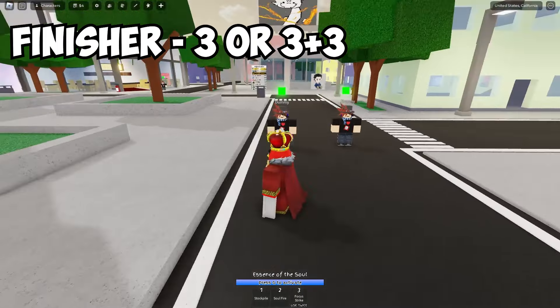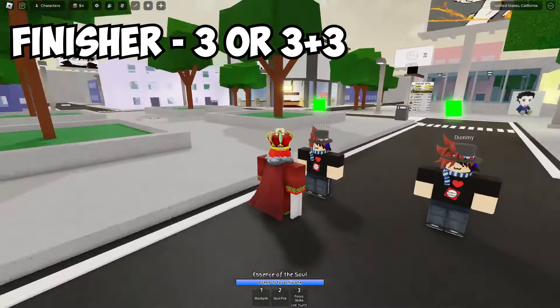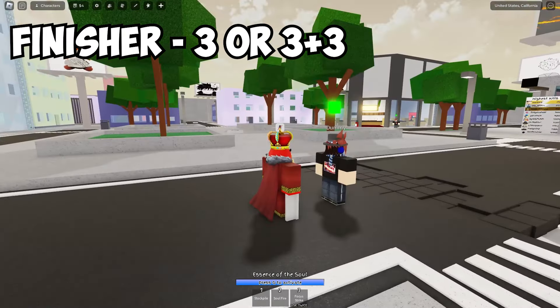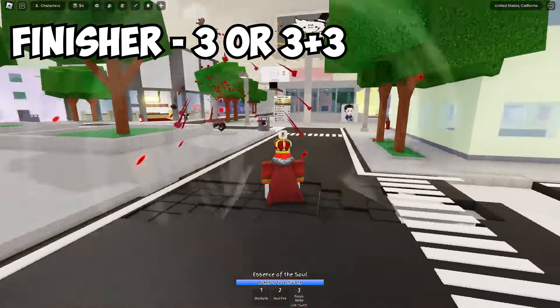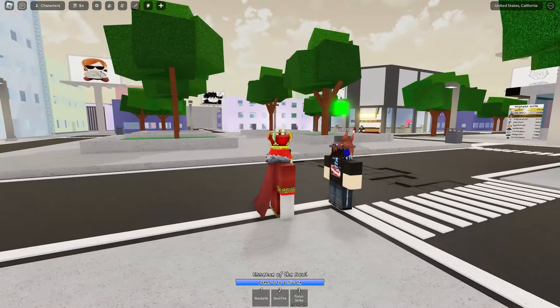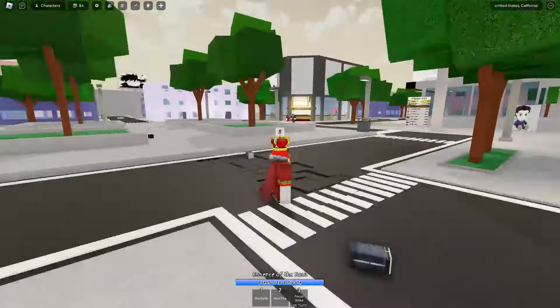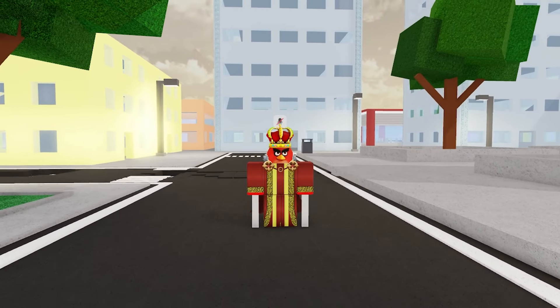Also in today's new update we got new finisher variants for Focus Strike. So if you just use Focus Strike normally on someone who's super low, they just completely explode. And if you use the black flash variant they just go everywhere. I assume the first one is like the anatomy thing, and the other one I think is doing too much.